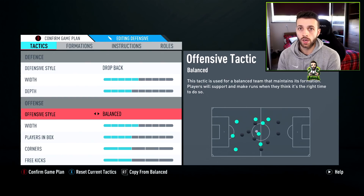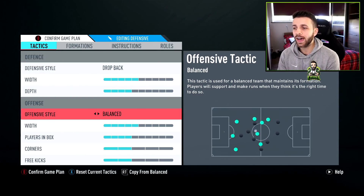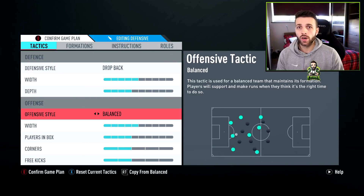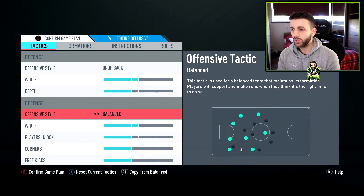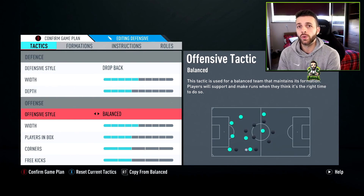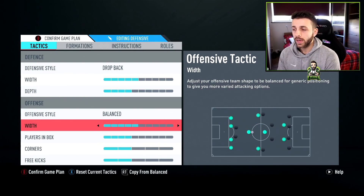For the offensive style, I use balanced. The reason is if I want a player to make a run I press LB, and if I want them to come towards me I press RB. I like to have the most control over my players as possible, but at the same time, if a player sees a good run they still go for it. Whereas long ball, fast build-up, or possession play around too much with what a player wants to do naturally. For width I use 5, and for players in the box I use 4.